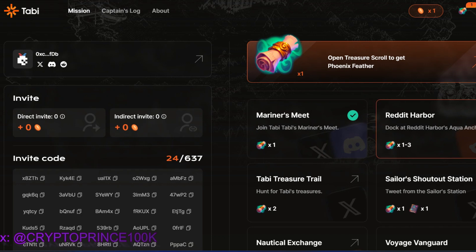Mission one is done. We move to the next one, which is the Reddit Hub. Click on the arrow and connect Reddit by verifying — successful. Close that.